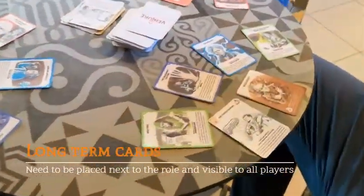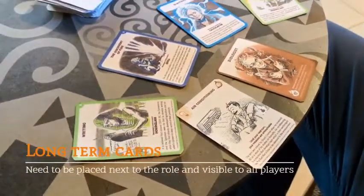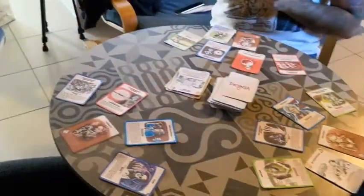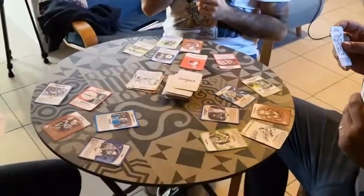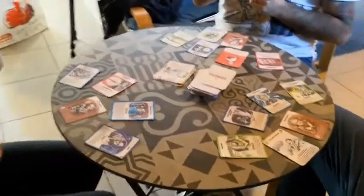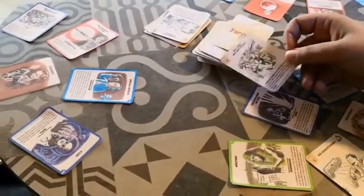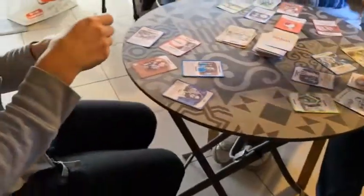Alessio has decided to add a long-term card to protect his missions, although that doesn't make a lot of sense because he doesn't have many completed missions yet — but maybe he will complete one. He still has one more action to play. He's gonna spy the hand of another player and probably take something from them.